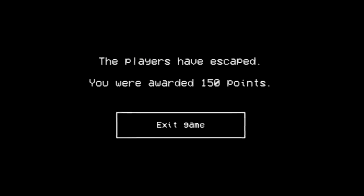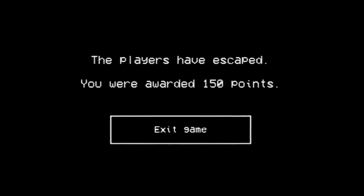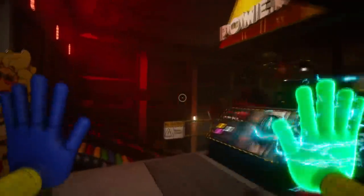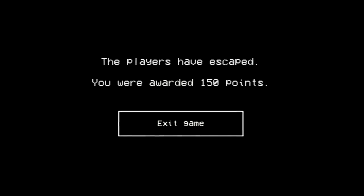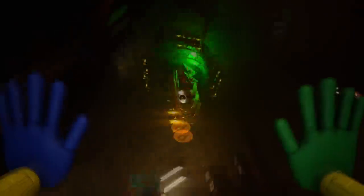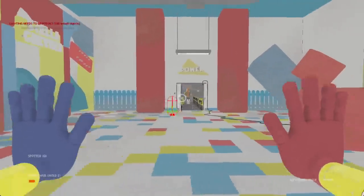When players escape, it appears they would be granted 150 points. What these points were going to be used for isn't entirely clear - possibly some sort of XP system - but there are also references in the game to some cosmetic items, so perhaps these points could be usable to obtain different cosmetics or emotes. Let's just hope the developers learned from the NFT debacle and don't add microtransactions to the game.